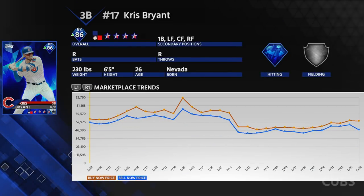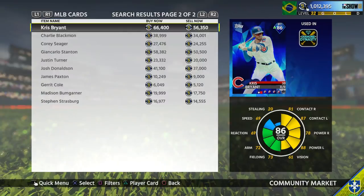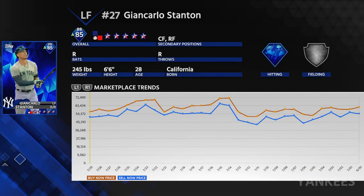Let's take a look at a guy like Kris Bryant — look at that drop. He's going for around 60,000 at the end of the ranked season, and then look at his price just drop. From about June 30th to July 4th he's like 10k cheaper just like that. And that goes for a lot of guys. Look at Giancarlo Stanton as well — he goes for about 63k, then by around the 5th he's down to about 54,000.